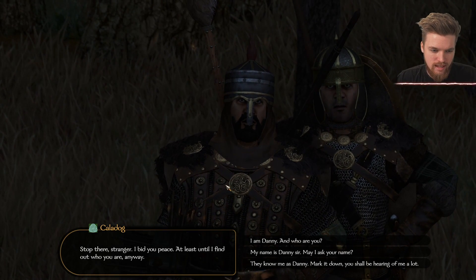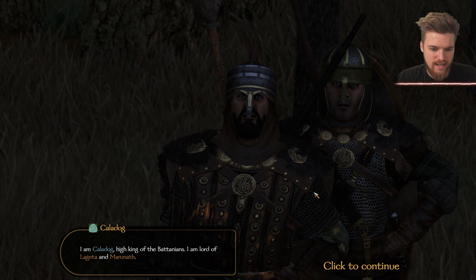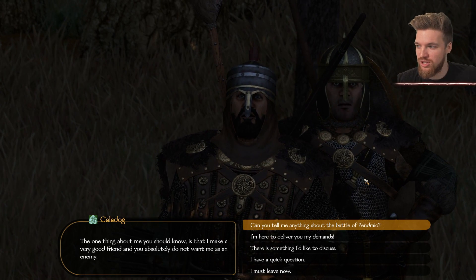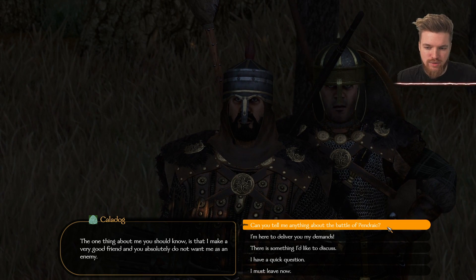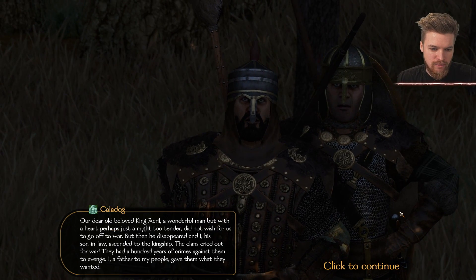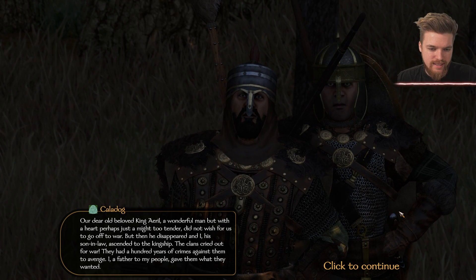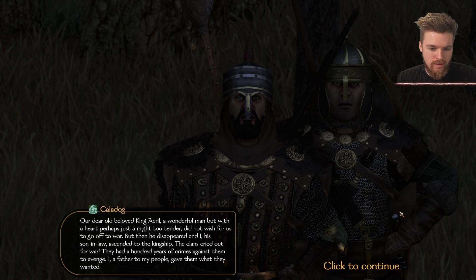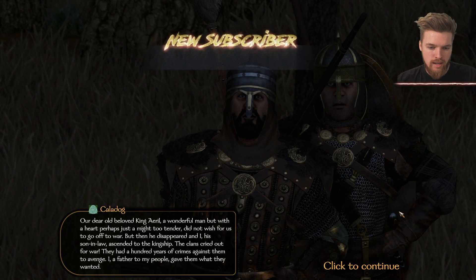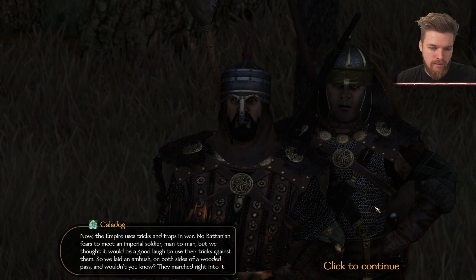I bid you peace — at least until I find out who you are. My name is Danny. I am Callog, the High King of the Batanians. One thing you should know is that I make a very good friend and you absolutely do not want to be my enemy. Can you tell me anything about the battle for Pendrake? Our dear old King Ariel did not wish for us to go to war, but then he disappeared and I, his son-in-law, ascended to his kingship. The clans cried out for war — they had a hundred years of crimes to avenge.